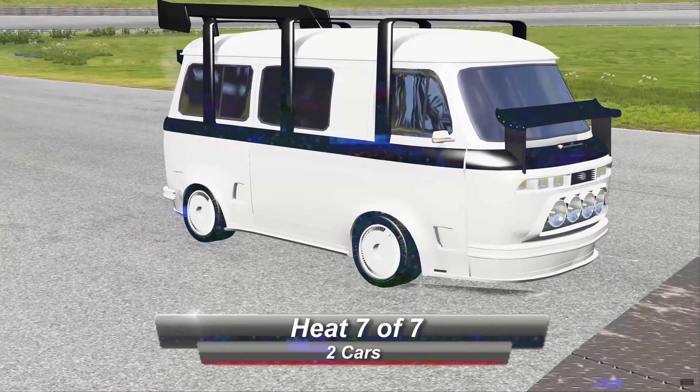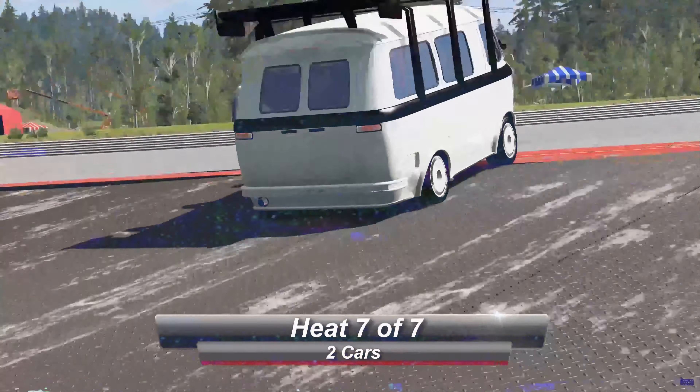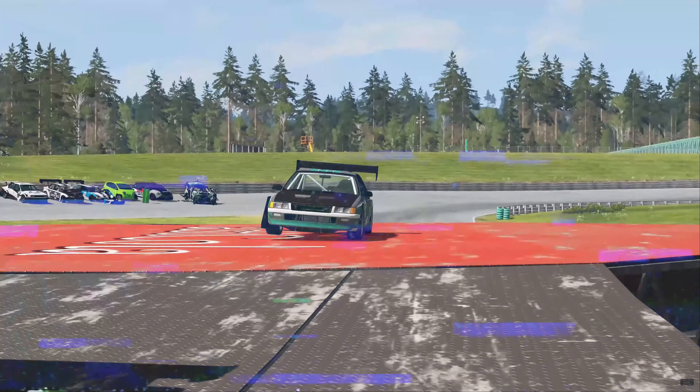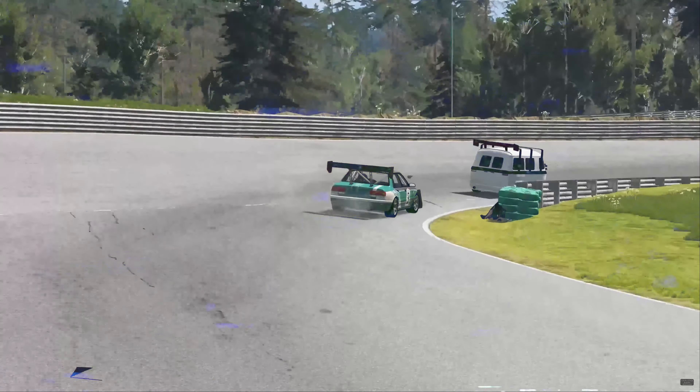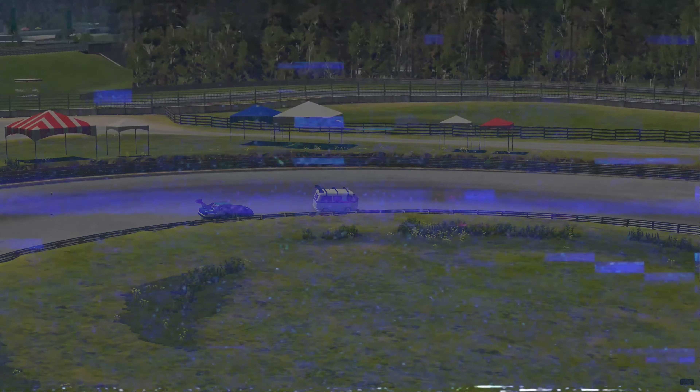Final race and it's the Downforce Fan versus the Pessima. That Downforce Fan is a formidable opponent — it pulls away extremely quickly. It's got a lot of power, four-wheel drive, all that downforce. I think it's going to be very difficult for the Pessima to beat.